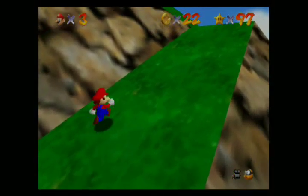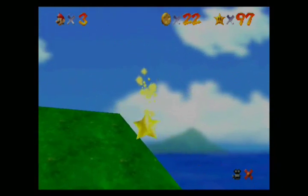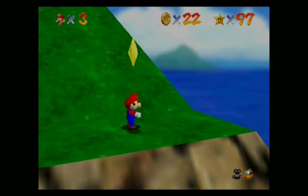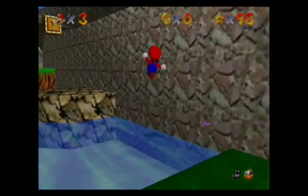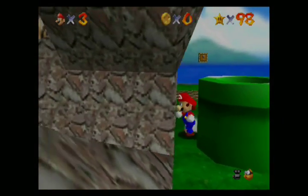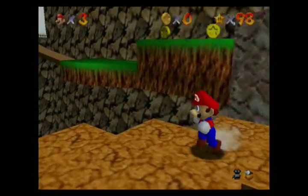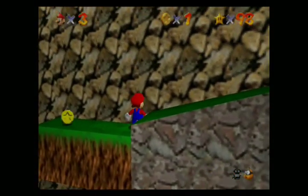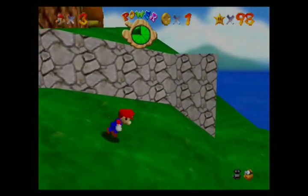Obviously, what we have to do in this mission is just go to the top of the huge island to get that star. Just a little warning: this course here can be frustrating on so many levels. This is where the camera loves to mess with you — I am dead serious. The camera is your big enemy in this course, so you really gotta be careful with that.